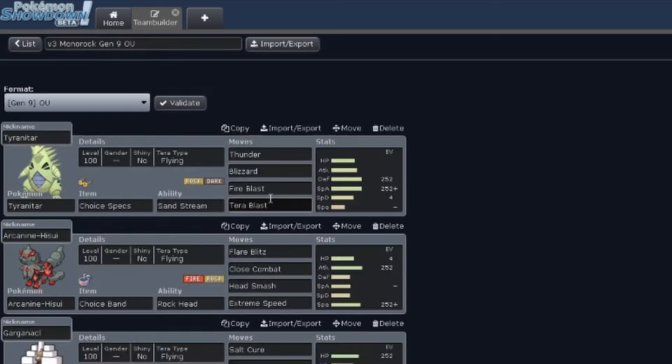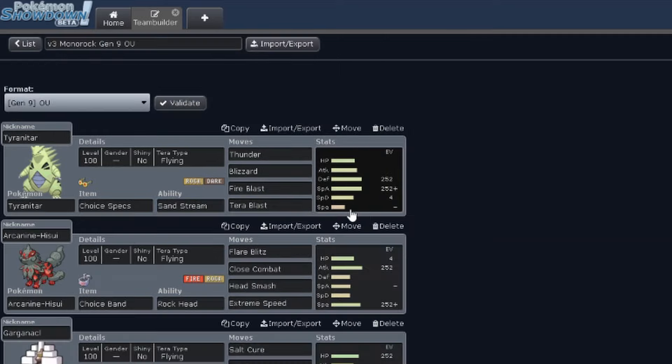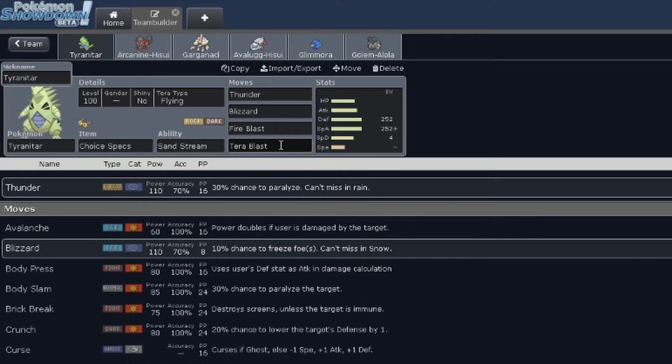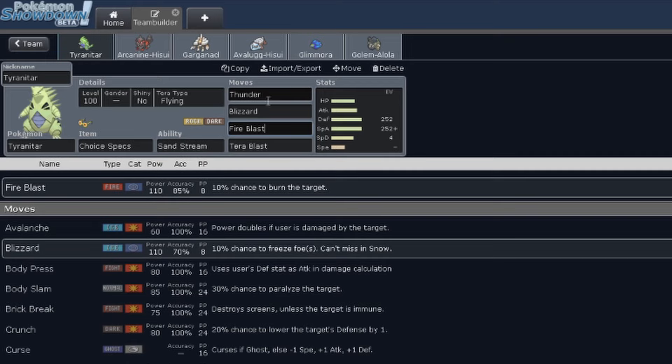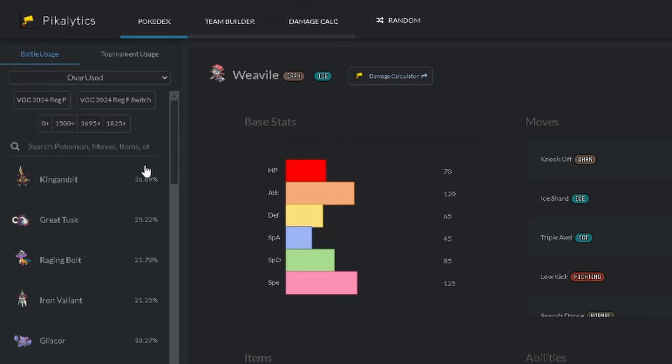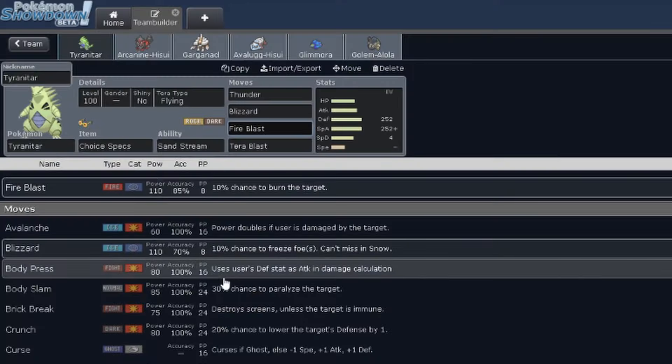When I think about a Rock team, I think about Tyranitar first, because it sets up Sandstream and increases the special defense of all Rock-type Pokemon on my team. I didn't want to play the regular Tyranitar set — I wanted to play a Choice Specs Tyranitar. It felt like if I picked a Specs Tyranitar I'd be able to just delete some Pokemon off the board and give my other Pokemon a chance to perform. Tyranitar has a pretty decent spread of special attacks, so I went to the Pikalytics website to see which Pokemon are being used on the Gen 9 OU ladder and cross-referenced that with Tyranitar's special attacks, and this is the moveset I ended up on.